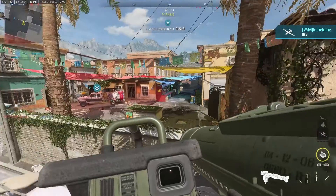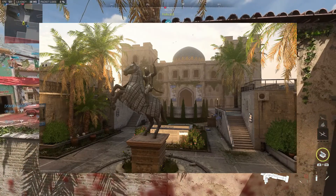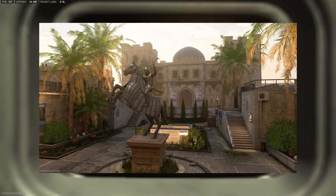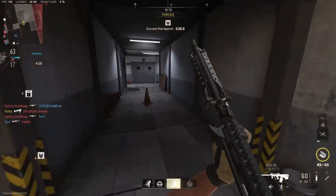In my opinion, the three best maps are this map right here, Mercado Los Almas, Embassy is a really good one, and Albarra Fortress. Those three are the best maps in my opinion to get the Joker gold, because you have to get kills with it.